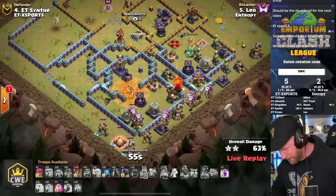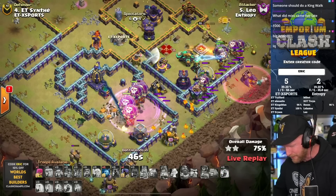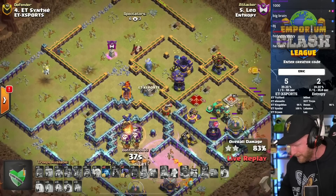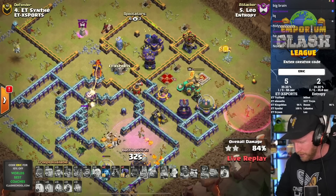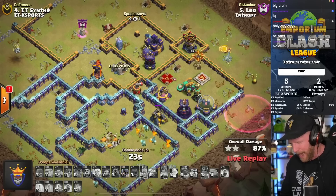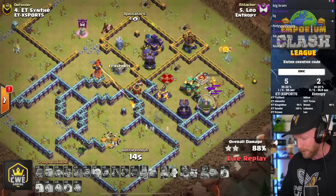Now he can still triple this. He's got a haste and a rage - he'll haste his way into the scattershot. The defensive heroes are out of the way. He'll rage up down south and get into the Monolith. He needs one more strike on that Multi-Inferno though, and that's going to be very difficult to grab. The Monolith holds the line along with that Multi-Inferno, and after a very intense moment to secure the town hall with the Queen, he does still secure it into a high percentage.